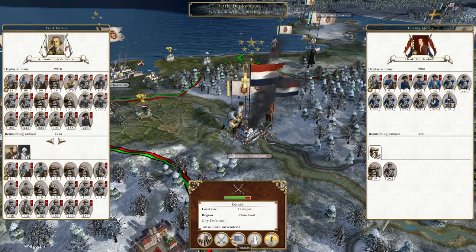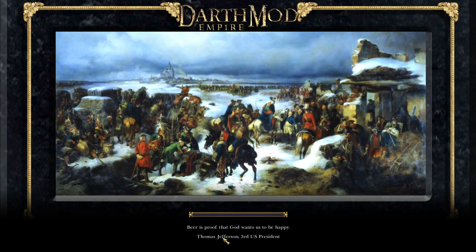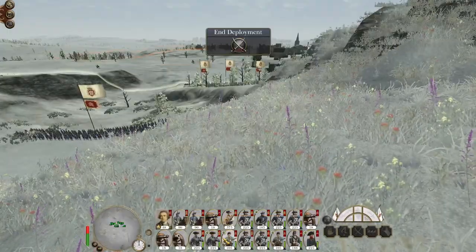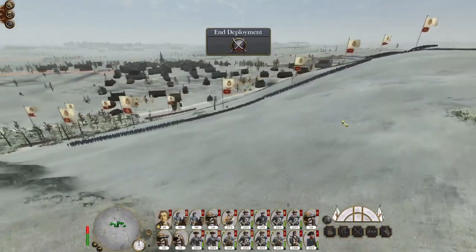Yeah, let's take out the Dutch — at least that gives us a good front line with Saxony. They can have up to Gdansk and Warsaw — that will be the limit of Saxon expansion. Anything to the east of that will be Portuguese. If Saxony wants to join us in a war against Austria — hello, what's this? Very interesting.